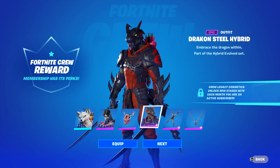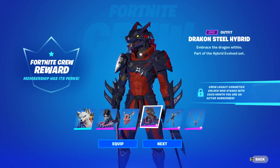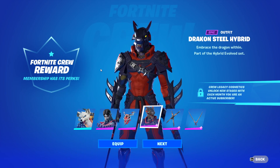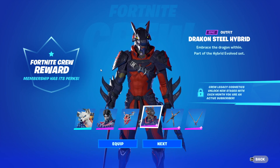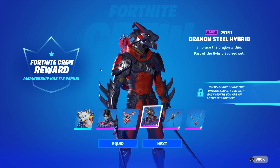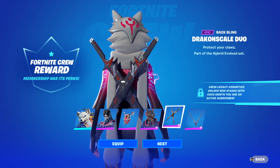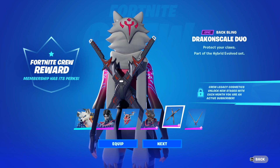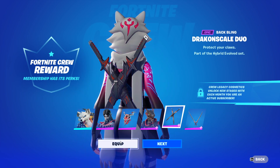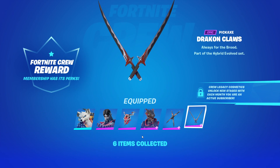Then we have the brand new Dragon Steel Hybrid skin from Chapter 14. He's very nice and it's a remit from the Season 8 Battle Pass skin hybrid. It's for next season. He comes with the Dragon Stale duo Bat clean and the Dragon con claws pickaxe — pretty nice.